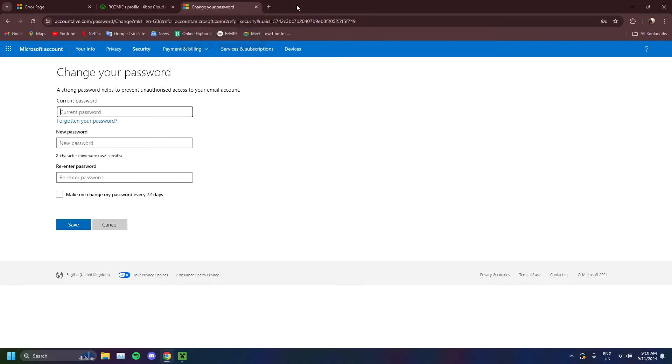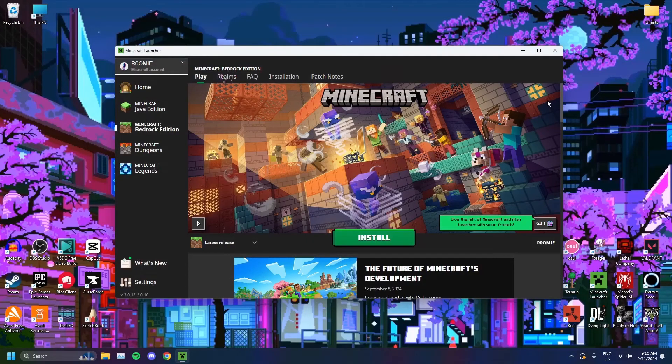You might be able to log into your account after all that. Finally, if absolutely none of this has worked, you can try contacting Microsoft customer support, because this has to do with their end. There could be something wrong with their systems that's blocking you from signing in. So that should fix your error — I hope it has.